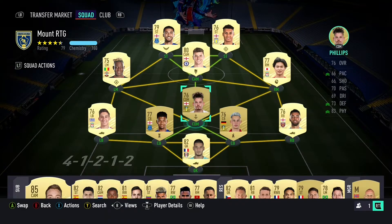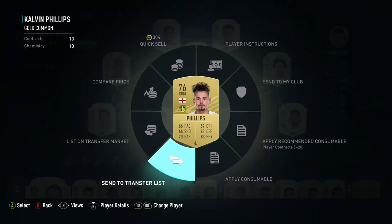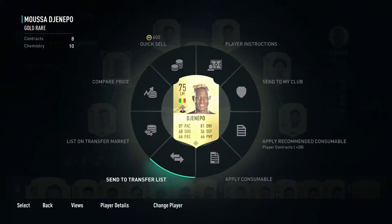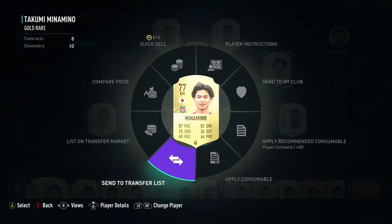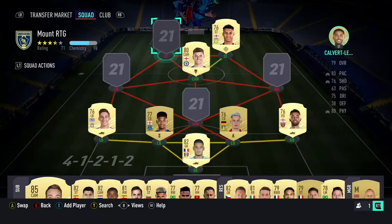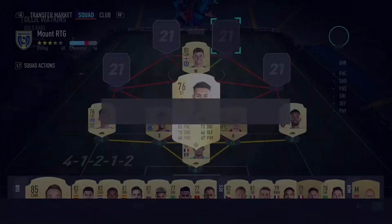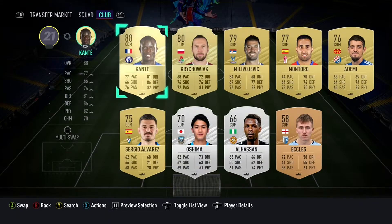So there we are — we're going to have to make some changes to the side now with all these big new players we've just pulled. Calvin Phillips is going, DiGineppo is going, Minamino is also going, Calvert-Lewin's going. And I did take out Watkins but I realised after that I'd still need him, so I did bring him back.